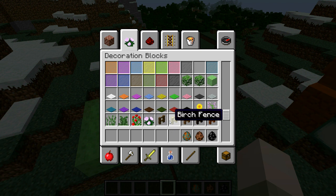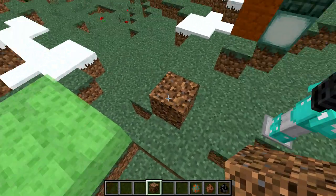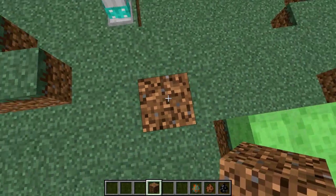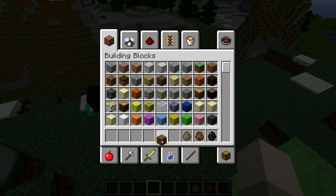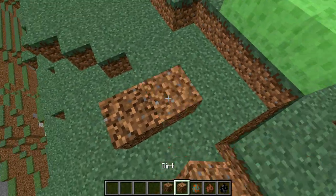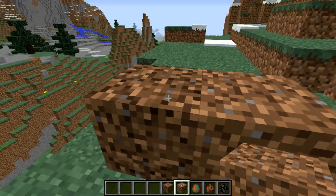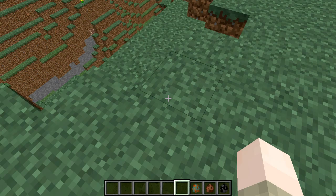There's another block I forgot to show you — we have coarse dirt. This is dirt that grass does not grow on. So if you want some dirt that doesn't get grass on top, this is the stuff for you. It even looks a little different than normal dirt — a little darker, maybe a bit more dry.